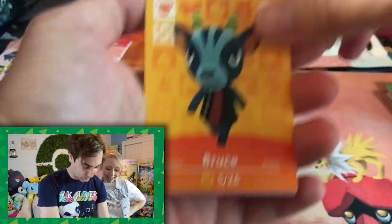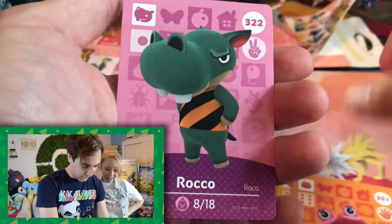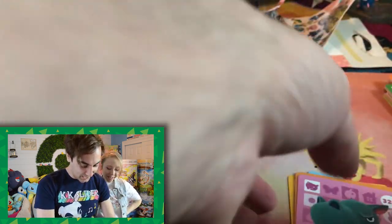I did not expect you to get that lucky. Okay, let's see what else we have here. We have Bruce — Bruce is cool. Myra? Look at this. Puddles? And Rocco. That was a good pack. You are getting Rosie! Rosie has to move to your island. Rosie's one of my top three favorites. That is wild. Wild world.